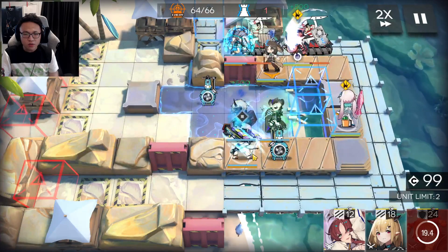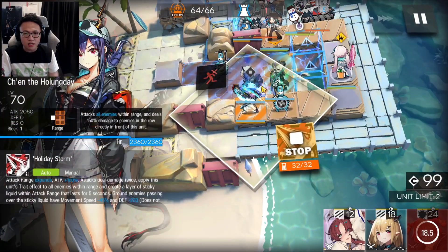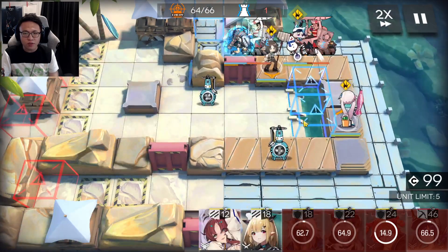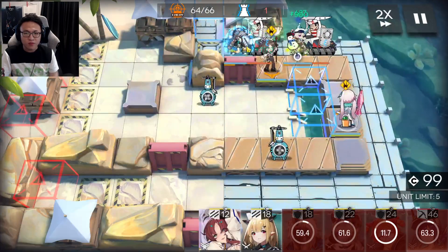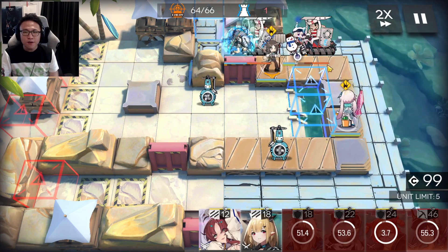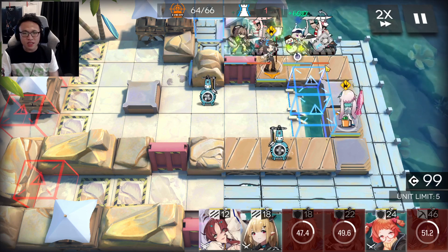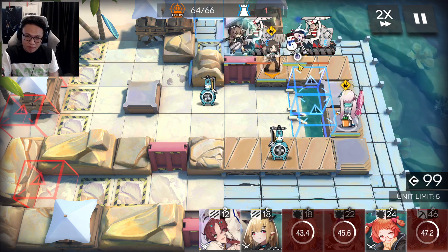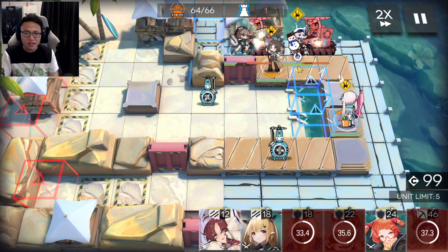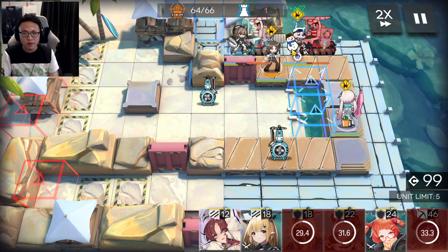Now you can use Chen Alter's skill to eliminate the Dog Worker leader in the middle. Afterwards, you can remove Noir Corn, Chen Alter, and Spot. Manage their health. If this part is very tight for you, feel free to bring more medics into the stage — you can place a medic here, another AoE medic below Cardigan, or you can use a Saria skill 2 to help out as well.